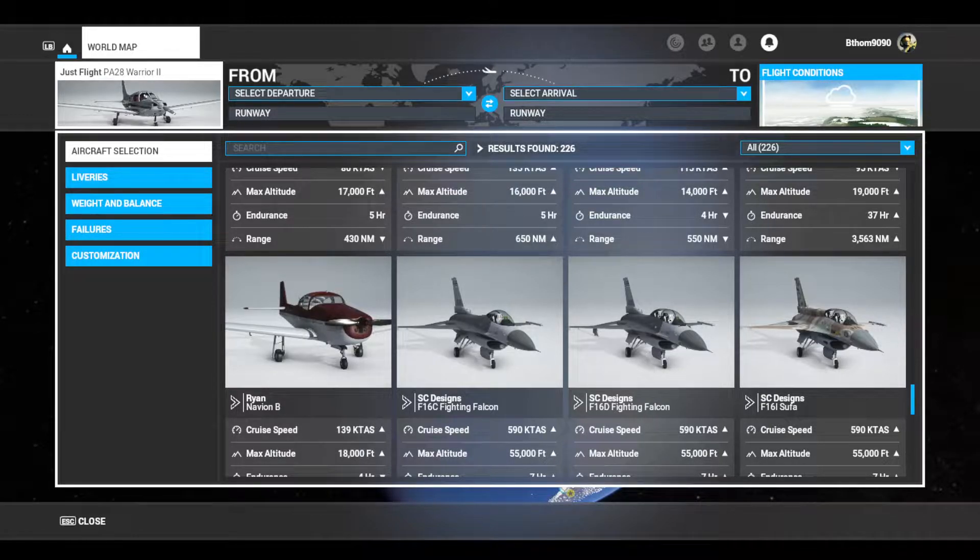VATSIM is basically an online ATC where players — other people — can be your air traffic control. The only problem is there's not a lot of people. There's usually only like 50 controllers in the entire world, so as you can imagine, it leaves gaps. But I'll show you guys what it is.